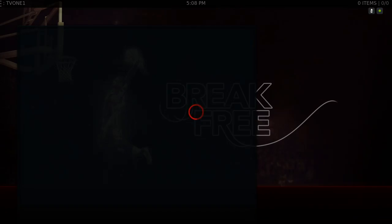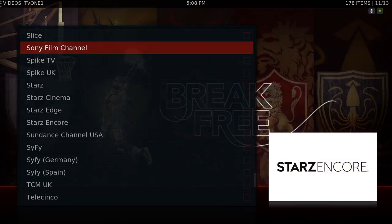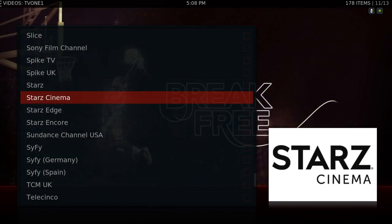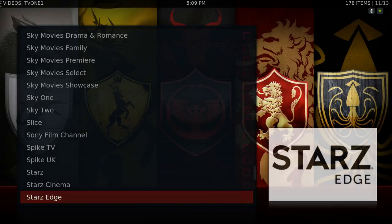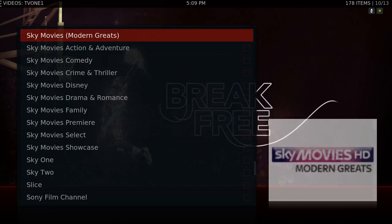To me this is the best add-on for live TV, and you also have sports in here. Let's go to Star Cinema, let's try Stars Edge. Let's back up out of there. You have some more premium channels — let's try one more: Sky Comedy.